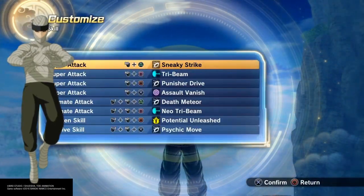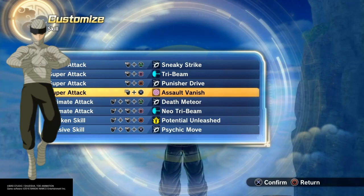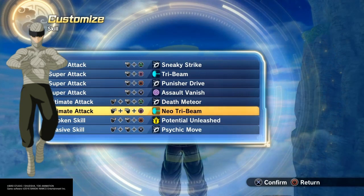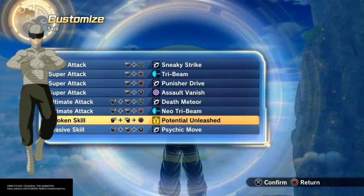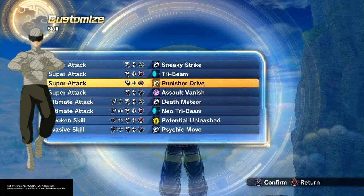You get bandages from sneaky strike because he can go invisible. Tri-beam for my dust release, punisher drive because again he can go invisible, soul vanish for invisibility, death meteor — he's the second Tsuchikage, you know, rocks and dust release. And a psychic move just so I can get behind the opponent for a sneak attack; they don't really see it.